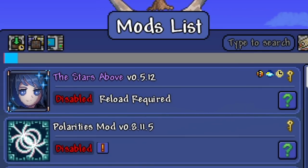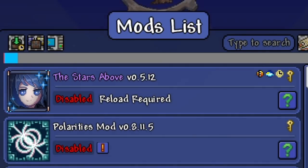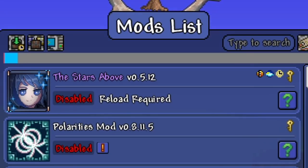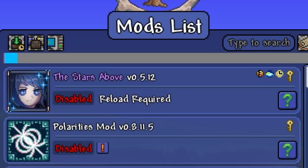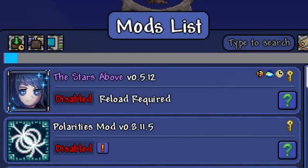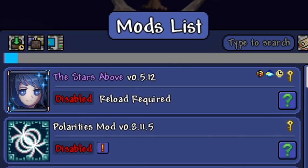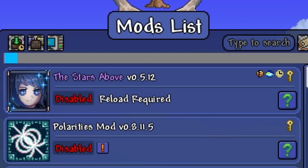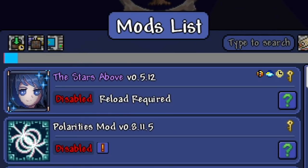The Polarities mod is fairly big, the Stars Above mod not as big, but this is way more than enough content for one episode. These are more popular mods — they're not super hidden ones, but they have a following. For ratings, I'm giving both mods five out of five. I really like what Stars Above adds with that boss — it might be a better final boss than the Empress of Light or Moon Lord. The voice acting is cool, the first we've seen in Terraria and it doesn't feel corny.